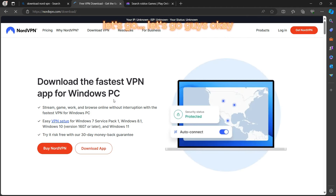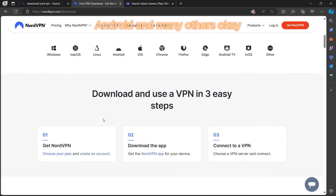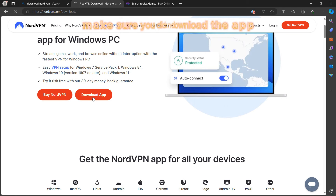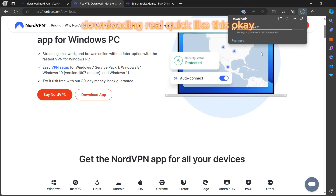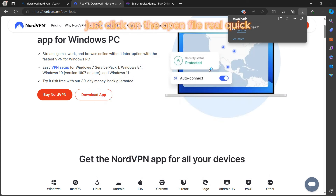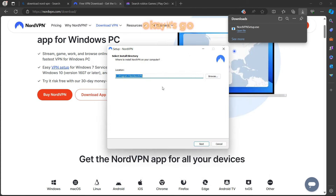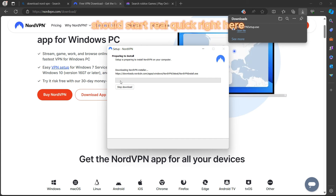Search for and download Node VPN. Once on the website, you'll see it's available for Windows, PC, mobile, iOS, Android, and more. Click 'Download the app' and it should start downloading quickly. Open the installer file and click through the setup — click next and your download should start.